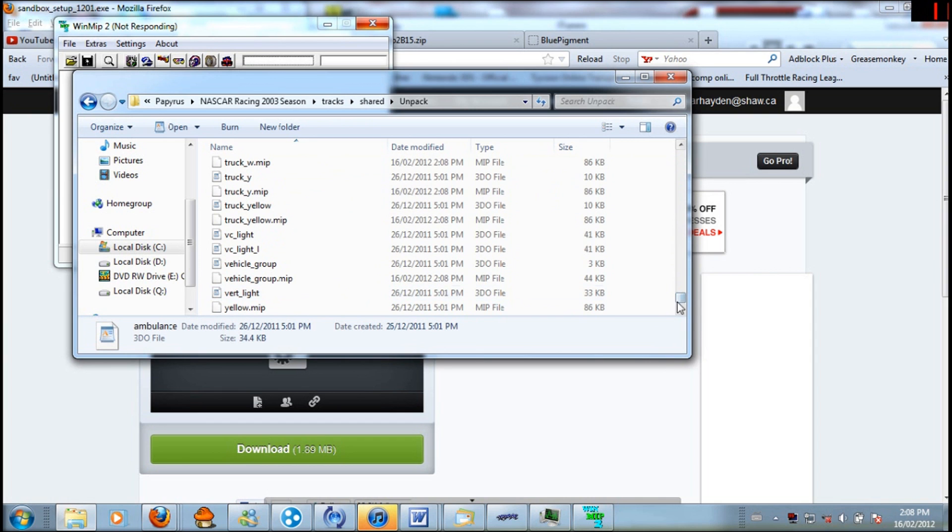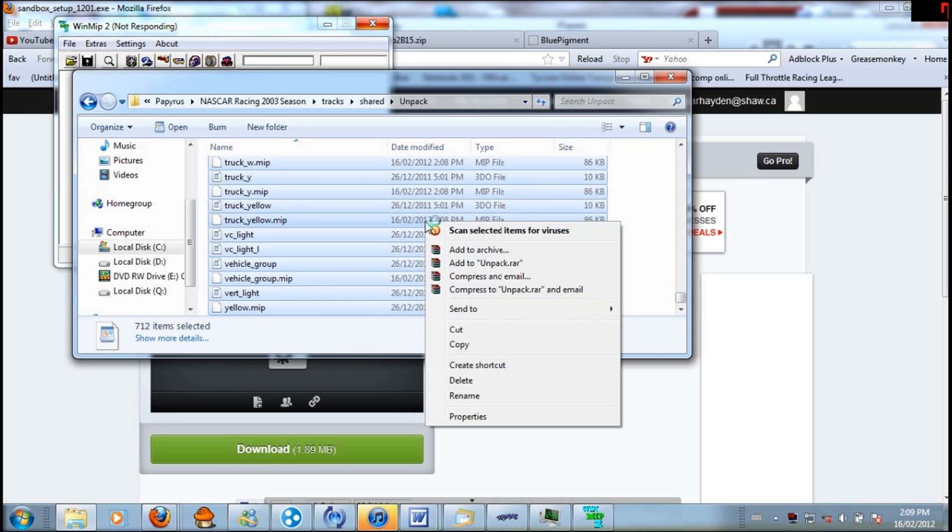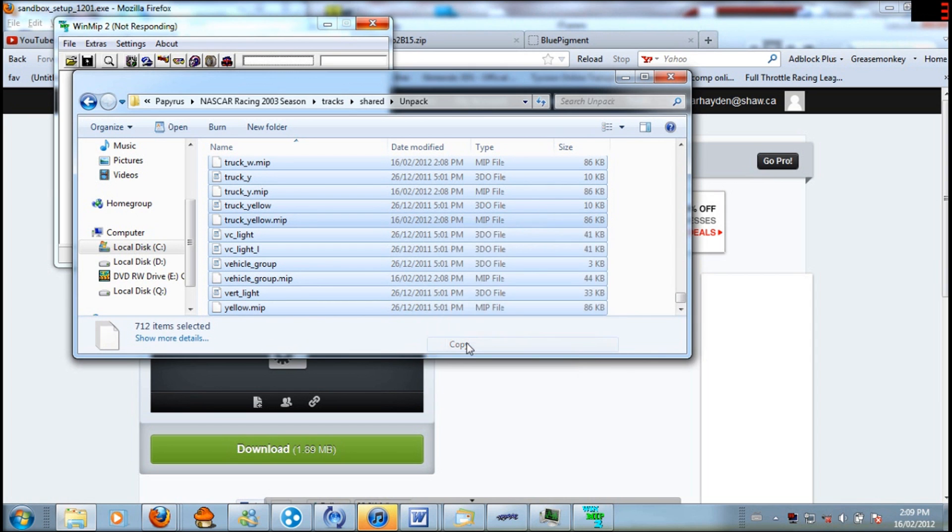Mine might look a little bit different because I have a shared folder update. If you're using just game tracks, you should be fine. But I added a lot of different tracks, so I need to get different shared folders that have all the updated things. Get the shared folder and go copy.